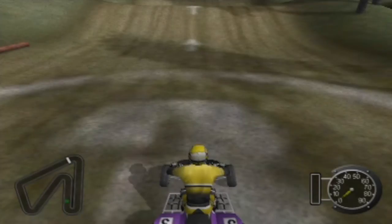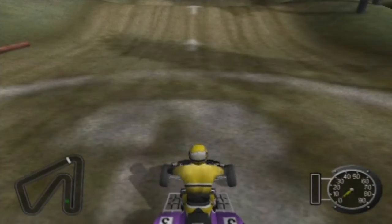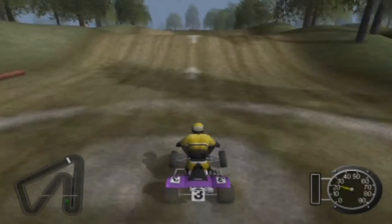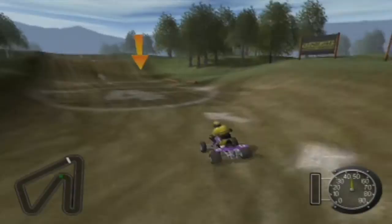In front of you is a simple jump, followed by a left-hand turn. When taking a jump, it's often best to land on all four tires at once. You can do this by adjusting the pitch of your ATV in mid-air. Pitch the ATV by pressing forward and back on the left analog joystick or the directional pad. This just teaches the basics of the game — figured I'd show it off because it is a tutorial, and those not familiar with the game will get to see it.